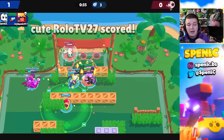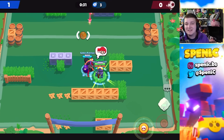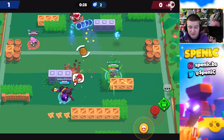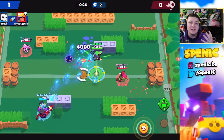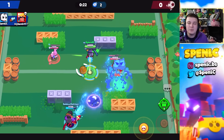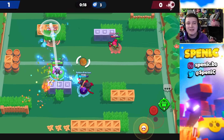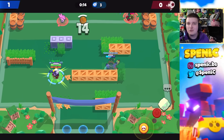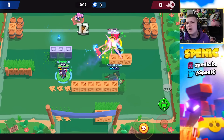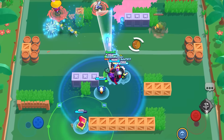A couple more counters: Charlie is a fantastic counter to Kit, mainly because of the support function. You can cocoon the tank and separate Kit from the tank, so once Kit is unattached, it's pretty easy to take Kit down. That's why I love brawlers like Charlie and Cordelius for that reason. There are definitely a few avenues to counter Kit, but it's still nearly impossible.